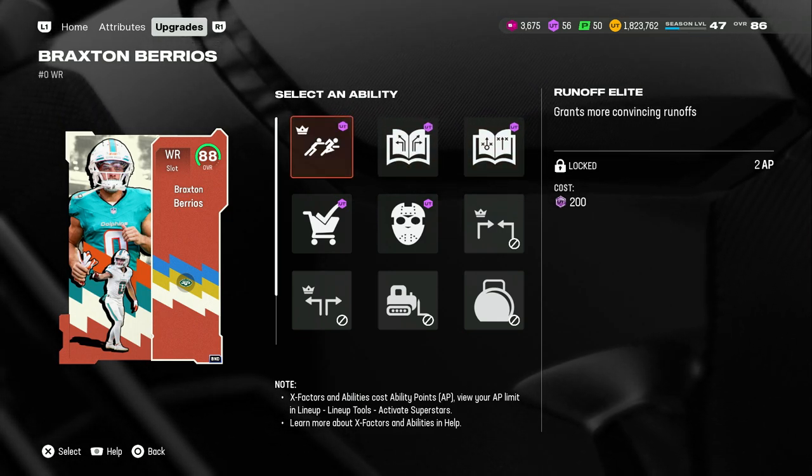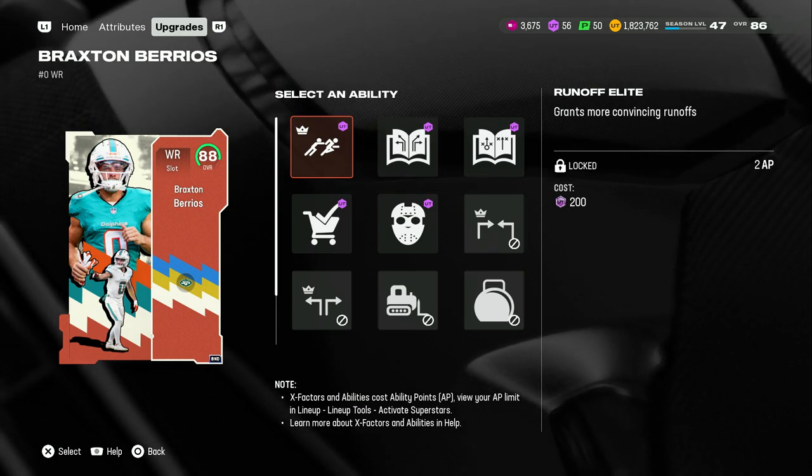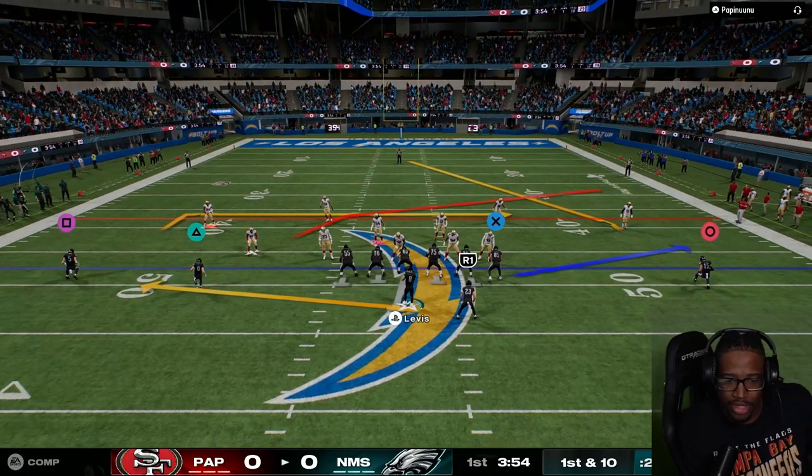For sure, if you're lacking a receiver, he is 5'9 — just for now I'm going to use him. Pick up Braxton — 90 speed, one of the fastest receivers in the game with the steam team. Hope you guys enjoy this gameplay.